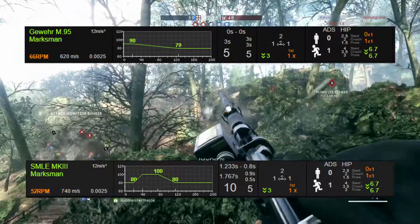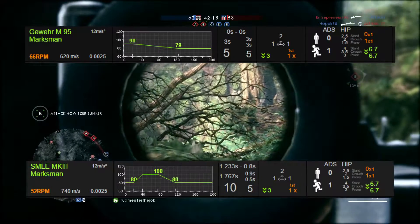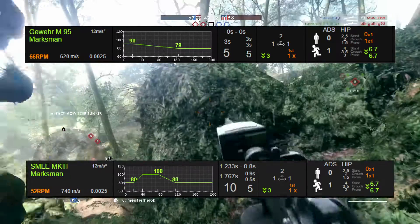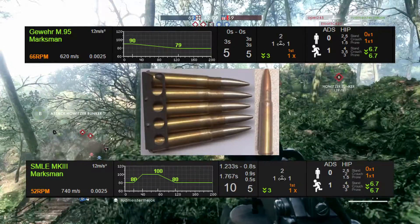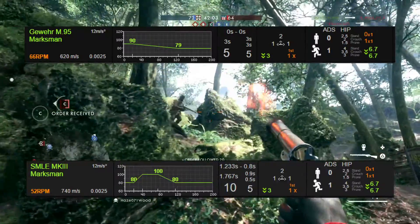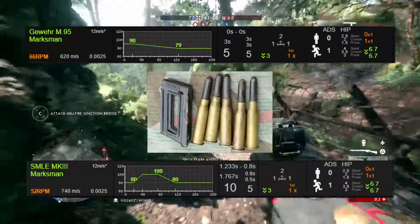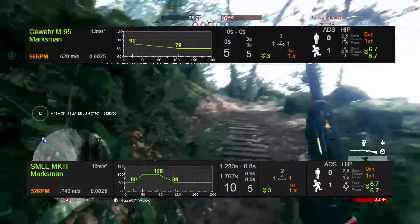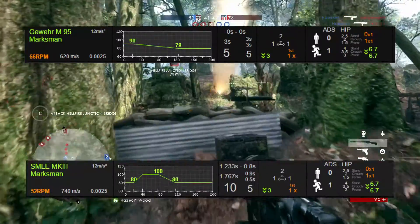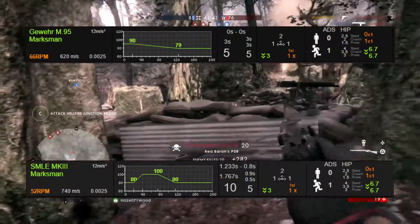Different bolt actions and round types within Battlefield 1's scout class explain why so many scout weapons have unique characteristics and different key performance areas. For example, the SMLE's .303 round can be harder hitting than the Gewehr M95 depending on distance, while the M95 fires faster but suffers in damage due to its 8x50mm round nose cartridge. BF1 has implemented these real-life considerations to a certain degree, including an interesting mechanic known as the sweet spot — a one-shot kill to the torso at a certain range.